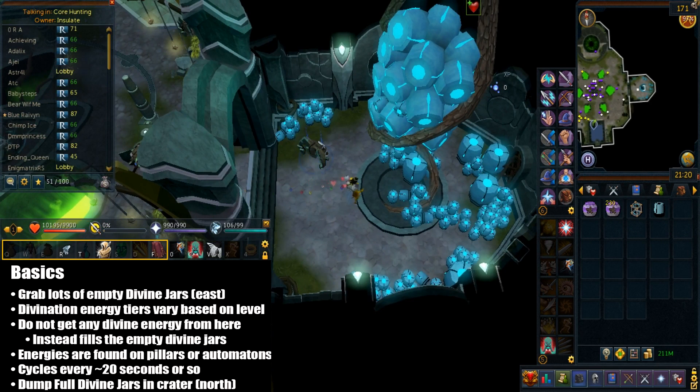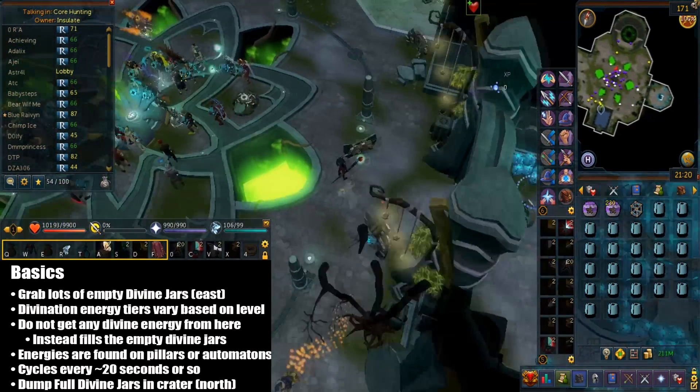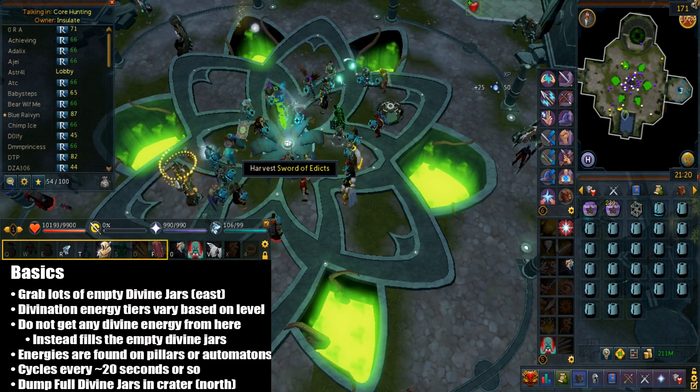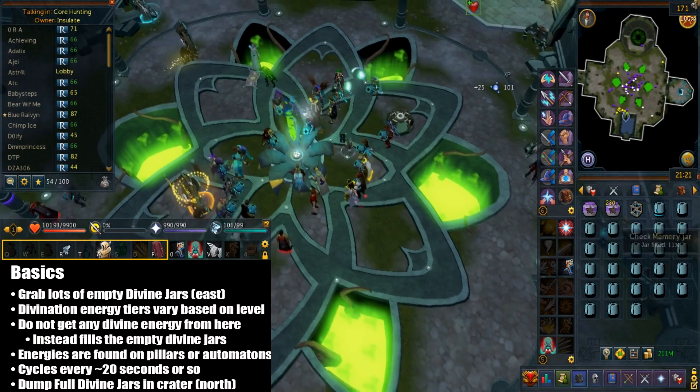The divine energy tiers are gonna vary by level and they're exactly the same color as the regular variants. Unfortunately you don't get any divine energy from this activity — instead what happens is you fill the empty divine jars. It does take a while to fill each jar, but at higher levels they definitely fill faster. The energies are found on pillars or automatons and they cycle randomly every 20 seconds or so. Once you've filled every single divine jar you can dump them in the crater in the north section and you'll get around 3,600 XP from this.